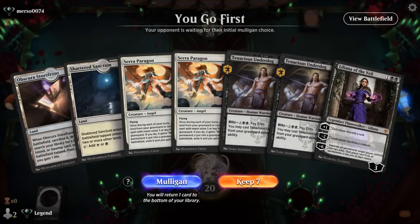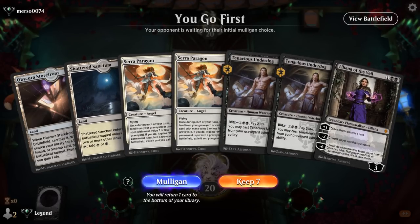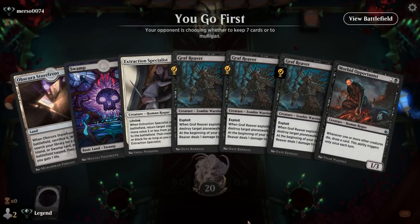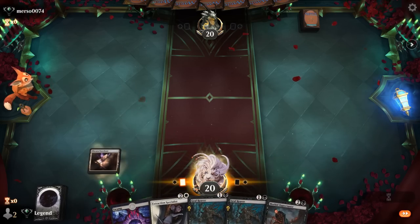We're on the play — what do we think of this hand? We could really use an extra land or two. It's not the best Liliana of the Veil hand even though discarding Underdog is a fine option. This might be a mulligan — okay, we'll try the six and bottom one Graf Reaver. Fetch a Plains. The opponent is on red aggro, so dealing ourselves damage with Graf Reaver is not ideal but at least it puts a body in play.